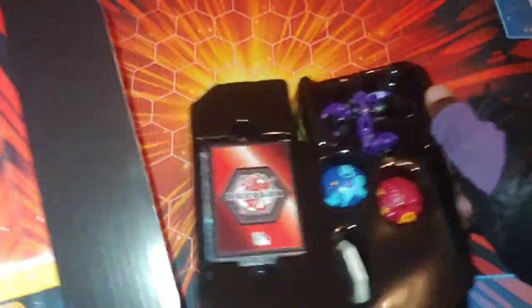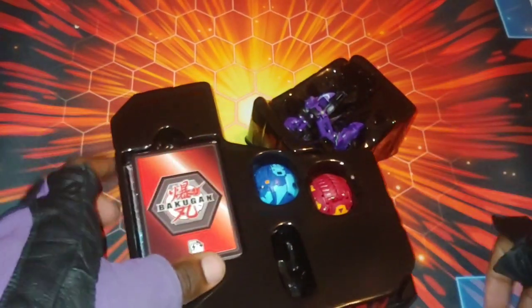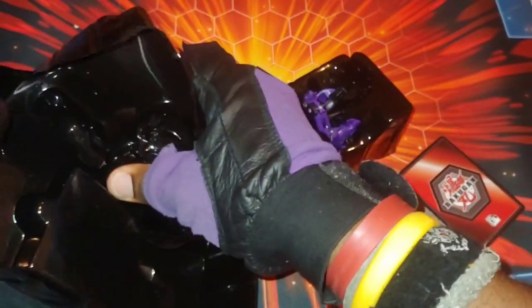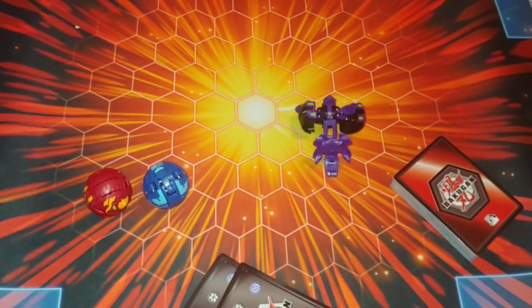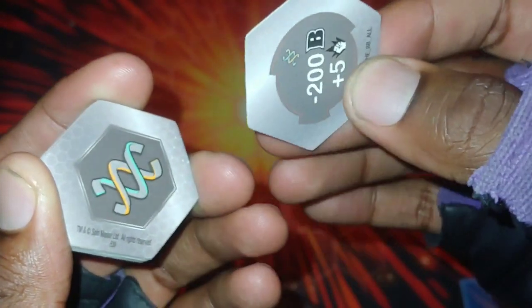Here we go - getting the cores out, getting the deck out, getting the core Bakugan out. Got the character cards right there. Not gonna go through the roster since I've already shown it off. And Hydranoid actually came out really quickly - holy crap, I'm surprised.